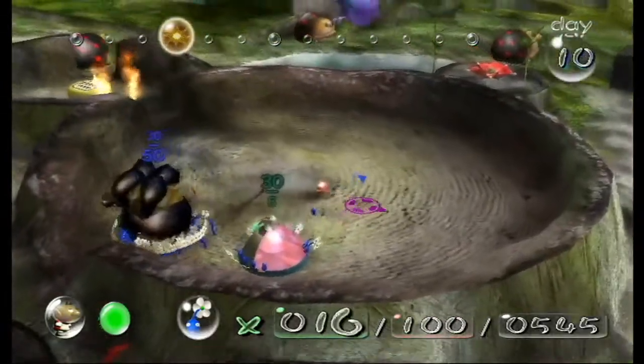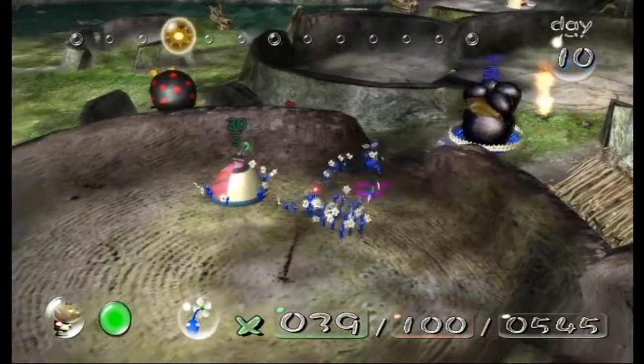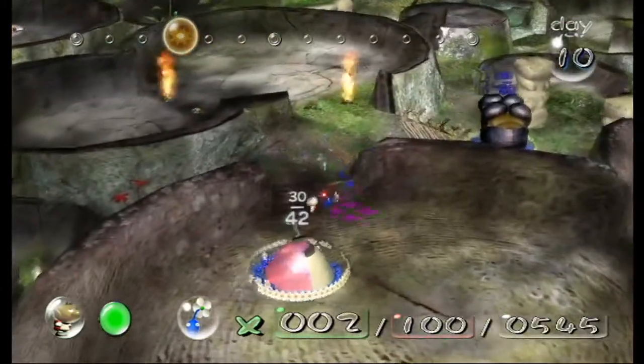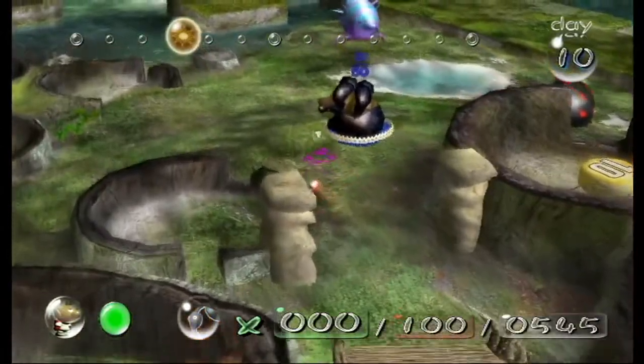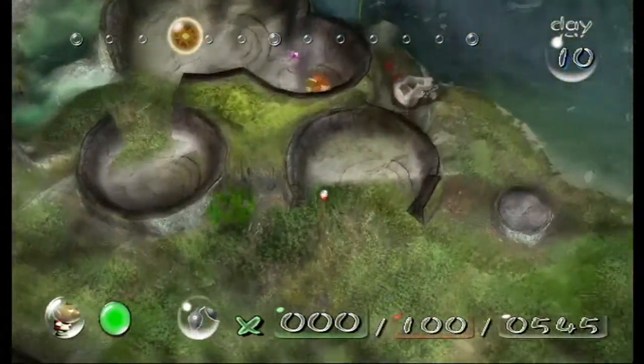First of all, I want to fight a boss, so I'm bringing along a hundred red Pikmin. Yesterday we actually cleared a path for the treasure, but it's really dangerous to bring the Pikmin that way because of how many Bulbears there are and how much water there is. So instead, we're going to take an alternate path for the red Pikmin.